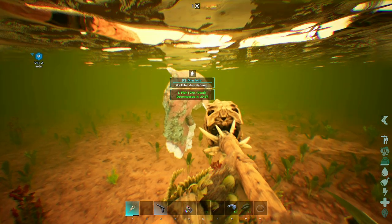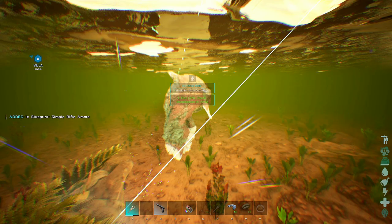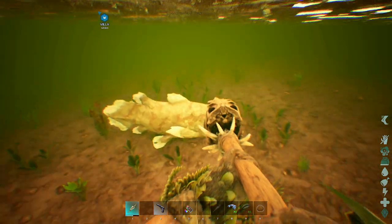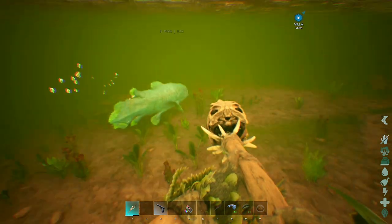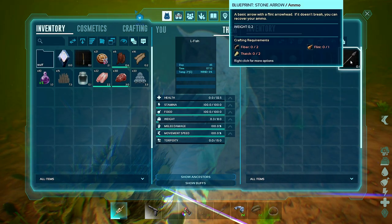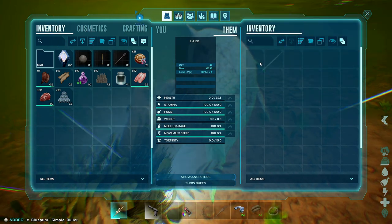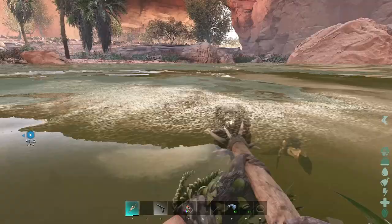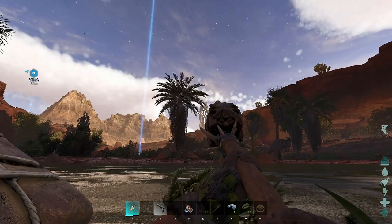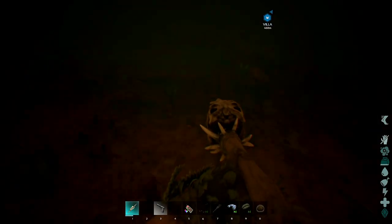We have a blueprint for a bullet - let's get it off the map. You're just a regular coelacanth but you're a fish. Let's check the body - wow, that's a lot of blueprints. I'll take that and one of those - I kind of like having a mobile way of making ammunition. Could we put that in an argent and make ammunition on the argent?